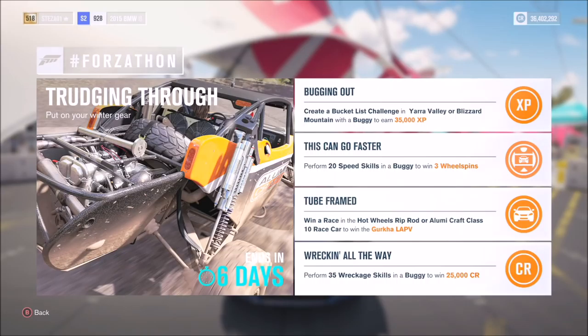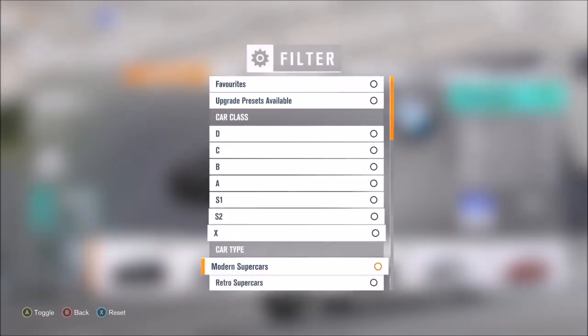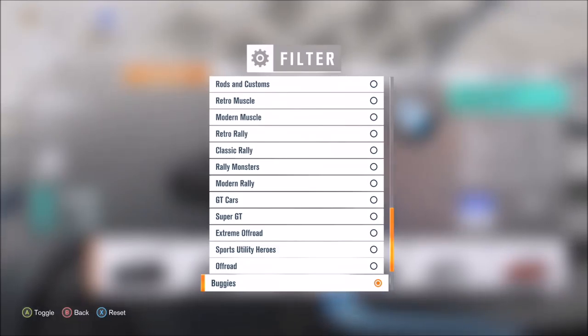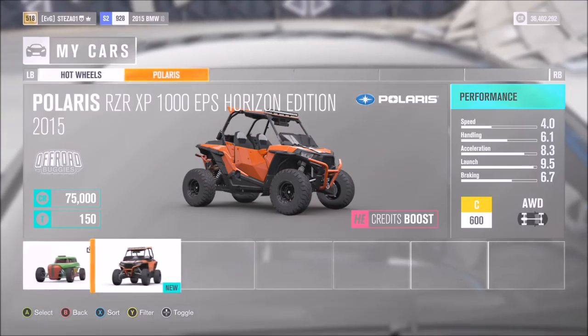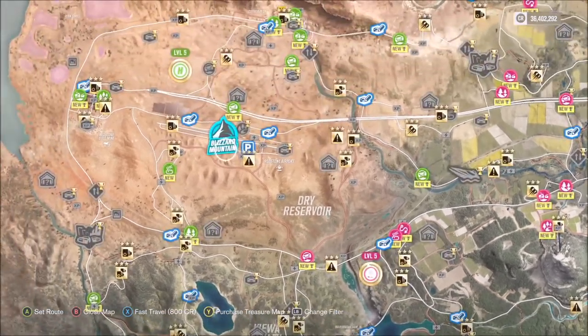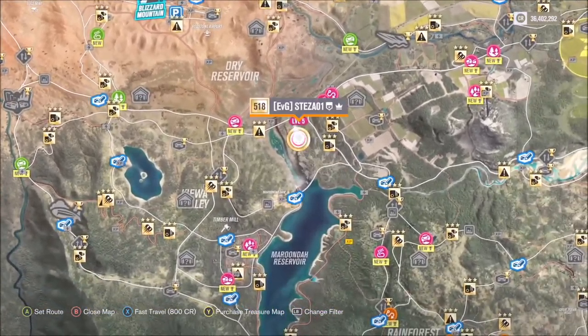The first challenge just wants you to create a bucket list either in Yara Valley or Blizzard Mountain with a buggy. First, go into your cars — or if you don't have any, go into the auction house or auto show and select buggies. All of these challenges can be done in the Lumai Craft Class 10 race car, which is what I did.